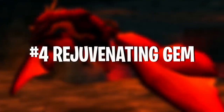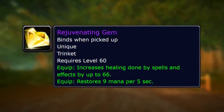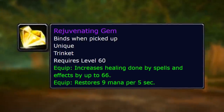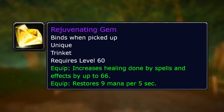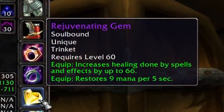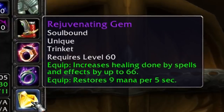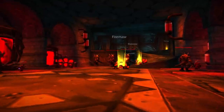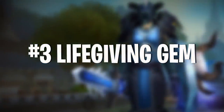Number 4 on this list is the Rejuvenating Gem. This is kind of the sister item to Neltharion's Tear — instead of stats for DPS casters, this is the healing equivalent. It gives you 66 healing and 9 MP5, basically the two stats that every healer wants. This trinket is an absolutely amazing jump from all the other trinkets available up to this point. There are just so many nice trinkets in Blackwing Lair — they're kind of the standout items.